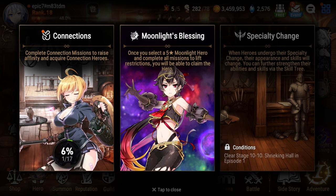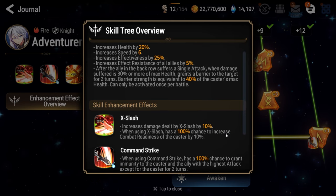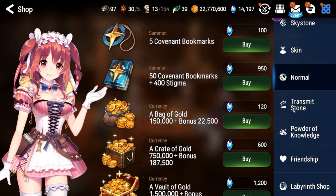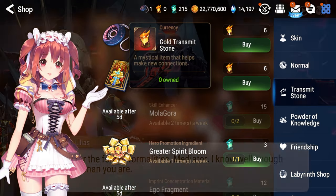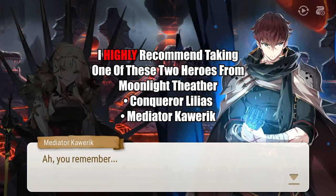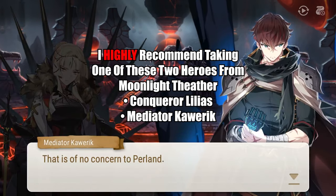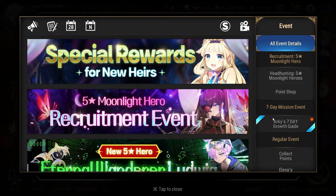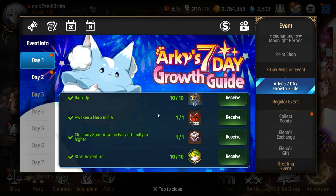Episode 1's completion also unlocks specialty changes, as well as galaxy summons. Specialty changes drastically increase certain 3-star heroes' performance to be some of the best heroes in the game, and you can find this under the game's recruit menu. Galaxy summons lets you try to summon for more Moonlight heroes to add to your roster using galaxy bookmarks. These galaxy bookmarks can be obtained via the game's shop using gold transmit stones. If you complete Episode 2, you'll unlock the Moonlight Theater, which will give you another chance at a free Moonlight 5-star hero. I highly recommend taking either Conqueror Lilius or Mediator Kowerik with this selector. Lastly, get in the habit of checking the game's ongoing events tab to find out about web events and other happenings in the game — they usually come with a bunch of free goodies every day, so make sure you do them.